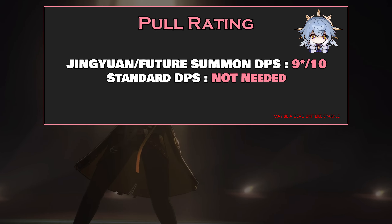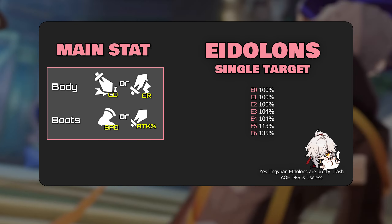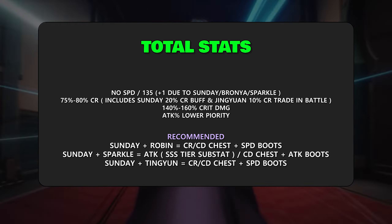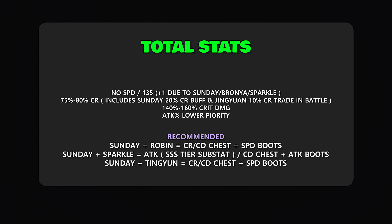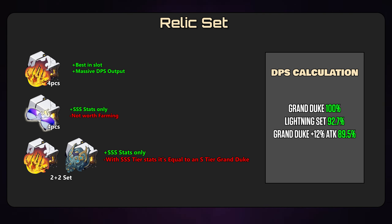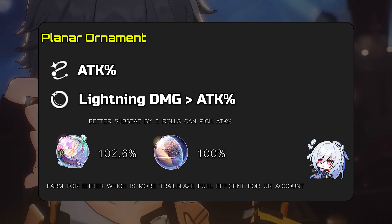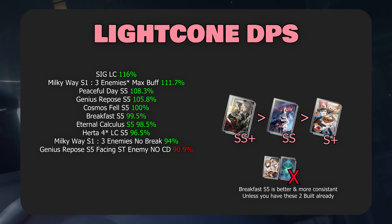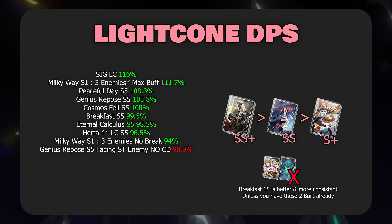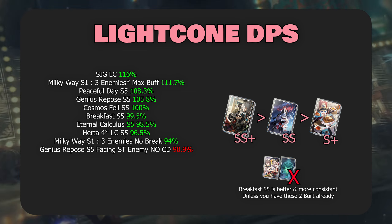Now for Jingyuan's Speed Run Guide. Players should aim for these total stats. If players aren't able to get good relics on Jingyuan, they can totally run with attack boots instead. But Sunday does give 20% free crit rate, so it shouldn't be that hard to build 135-speed Jingyuan anymore, though it still comes down to your preference. Farm relics for Grand Duke only, as there's an 8% DPS gap. For main stat: ATK percent rope and lightning damage orb over attack percent. Here are his DPS Light Cone calculations — Milky Way is his second best in slot, followed by Genius Repose, then both Eternal Calculus and Breakfast.